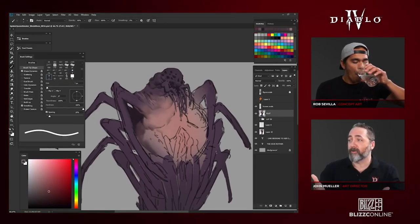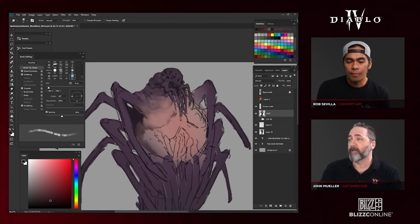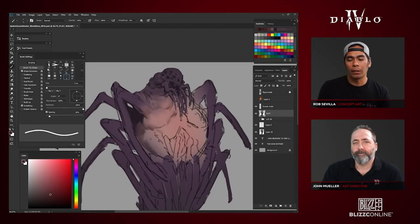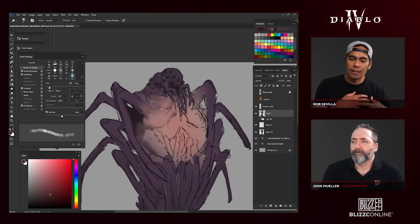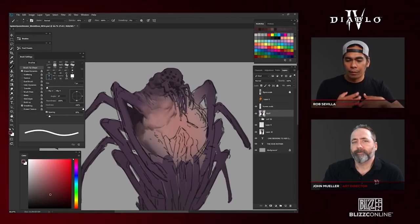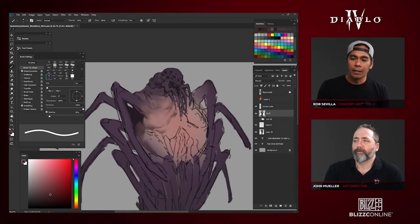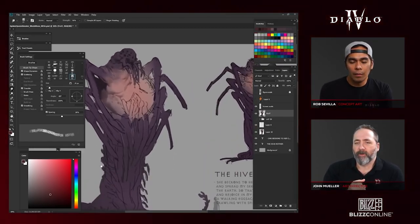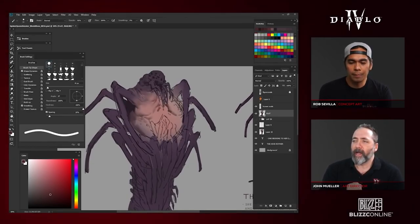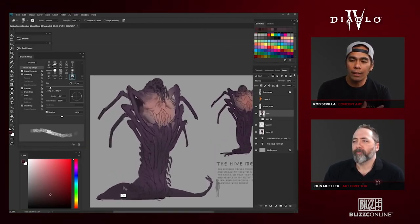I'll translate a bit — ambient occlusion is kind of like how light fills in the shapes. If you turn all the lights on full blast, the ambient occlusion is very low because there isn't a lot of shadow showing you the form. If you have a spotlight in a dark room, you'd see the forms a lot clearer. Ambient occlusion is the darkness that fills in the cracks — it's literally where two forms meet, and how close those forms are determines how tight the ambient occlusion is. I'm adding bulbous growths on her chest, and to convey the idea that they're on top of each other, I'm painting the ambient occlusion on them.